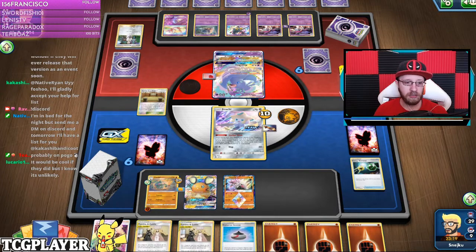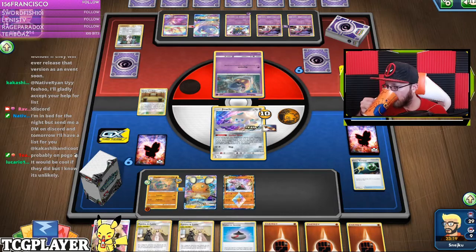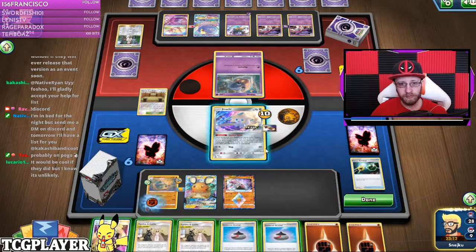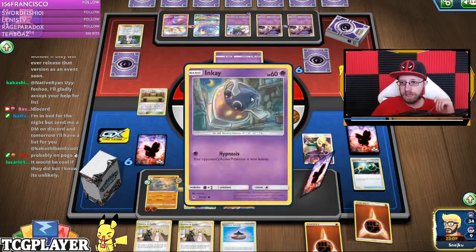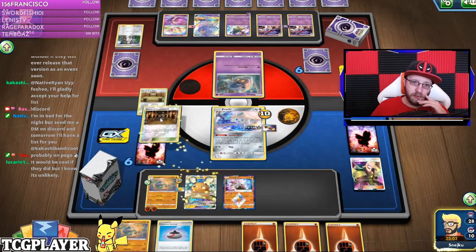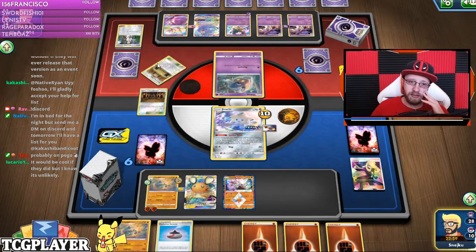I texted my store owner to let me know — I know the booster box is here but I don't know about Battle Styles. Okay, that's energy from hand, Cynthia. Honestly, I think a Shrine is a lot better option than Dojo here, because he's just gonna keep attacking.